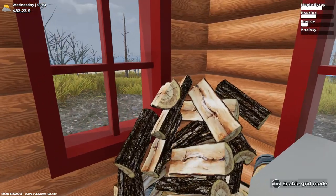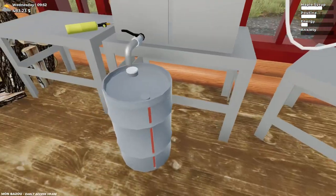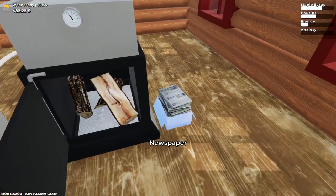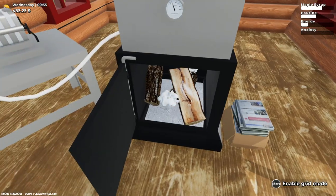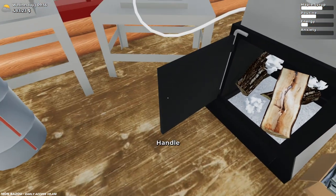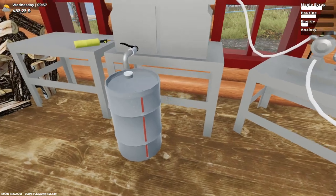To afford all the upgrades to the truck, I might as well finish up this 79% barrel of maple syrup to sell to the Maple Syrup Federation. And probably in the future buy another barrel or two to make a little bit more money throughout the day, and make more every Sunday by getting paid on that day.